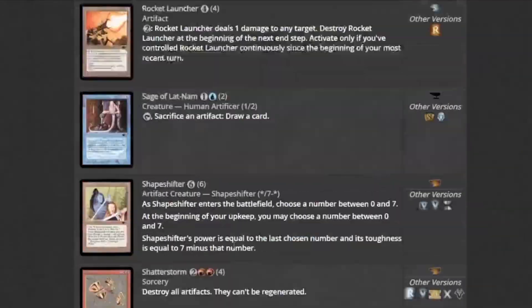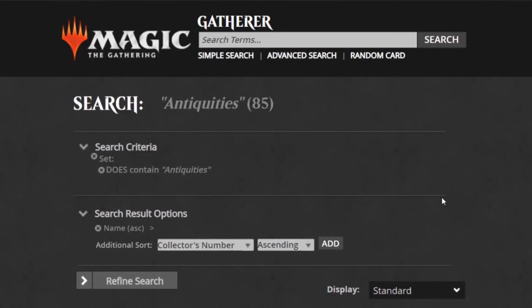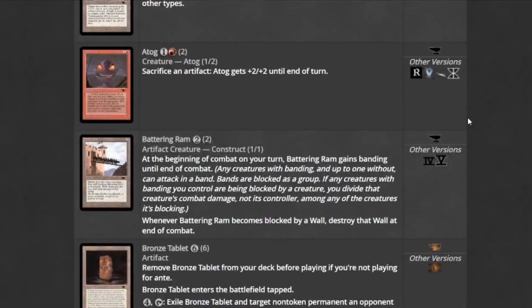That's it for the cards we want to play out of here. Let's move on to the opening and see if we get anything good. I kind of want to get some Atogs so we can do a sort of artifact sacrifice strategy. Now that Black-White has been neutered for two weeks in a row, I don't know if I want to keep doing it.